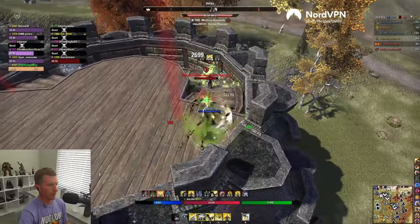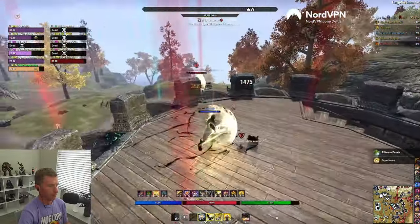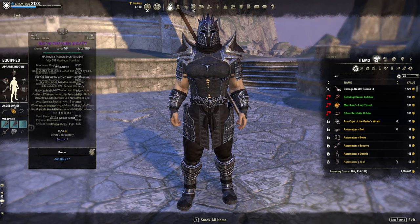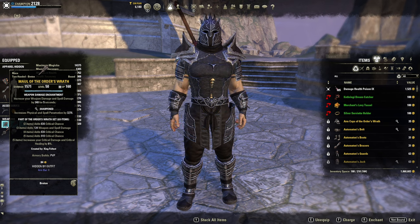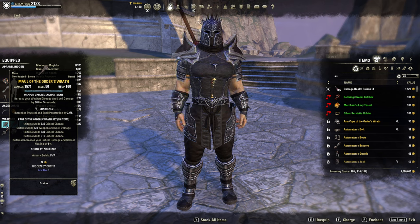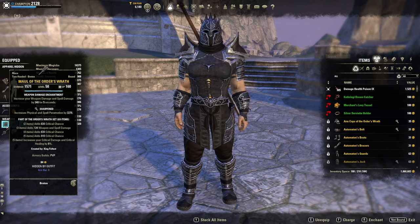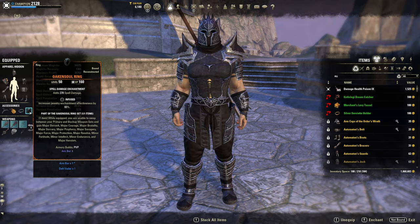Pretty much everyone is switching to high crit chance because of this set. I'm running reinforced on the chest — not even golded out — with Prismatic glyphs. The rest of the armor traits go Well Fitted, and the 2H is golded out with the Sharpened trait and a weapon and spell damage enchant on the front. I've experimented with poisons but prefer the burst combo of a fully charged heavy attack proccing extra weapon and spell damage into a Dawnbreaker.